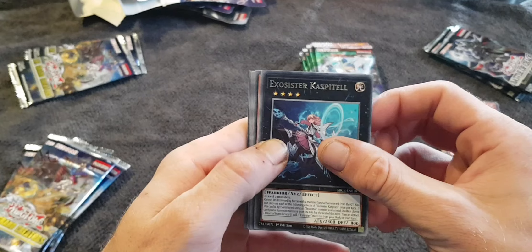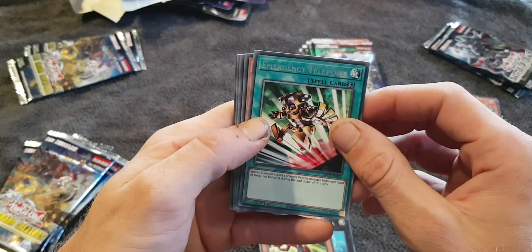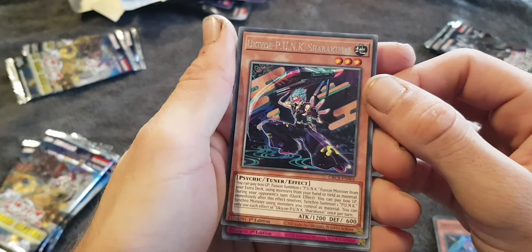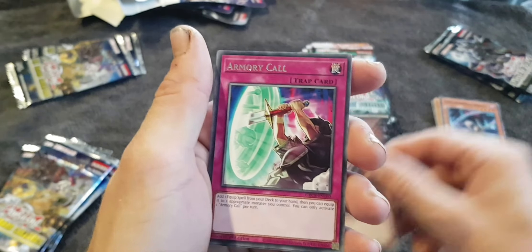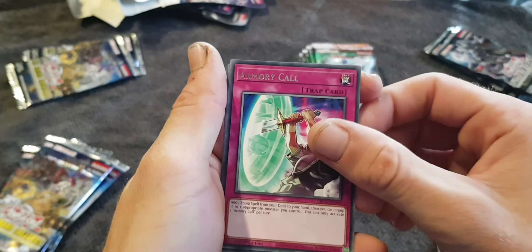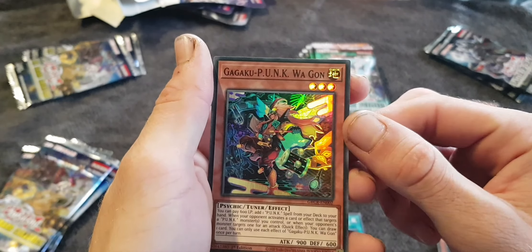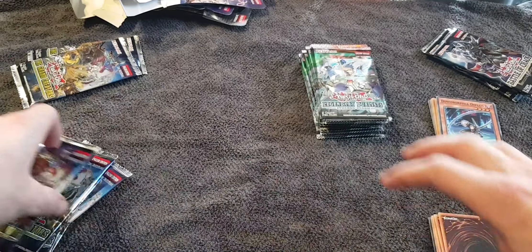Exorcist of Kaspertel. Inzecta Ladybug. Emergency Teleport. Yuki-O Punk. Shirokusei. Ana Recall. Insect Imitation. Kagaku Punk Wagon. Nice little cards.